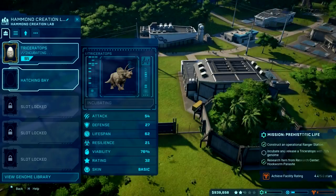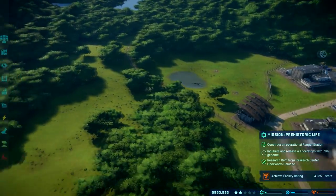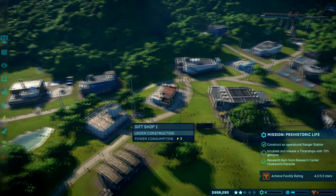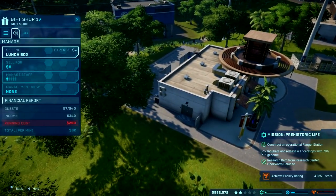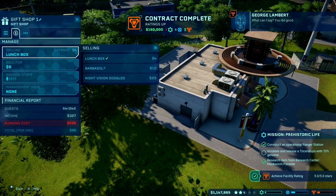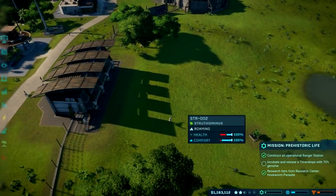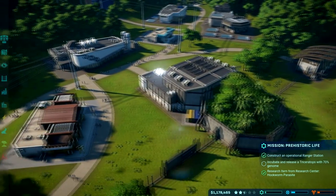So we have 76% Triceratops genome, so let's incubate. This game could really benefit from just a speed-up feature. I feel like selling Barbasol would not be great because I don't think anyone knew the significance there — we can also sell the night vision goggles, though they're only 20 bucks. The viability is pretty good so it shouldn't fail on us. We're at 48 of 240 capacity, so I think we don't need to hire more staff yet.